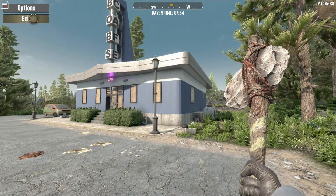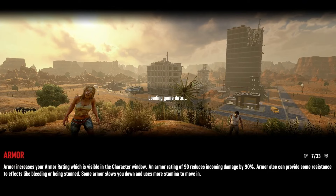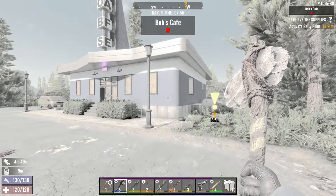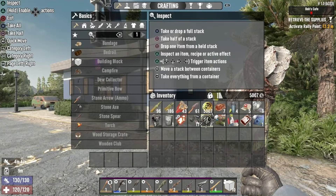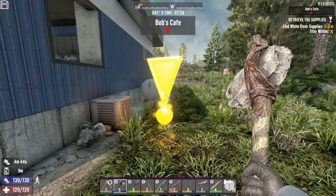Once you've located the loot area, all you're going to want to do is loot everything you want to keep, then head back to where the quest was started or initiated and exit your world. When you're back on the main menu, just load back into the game, and once you do, you'll see that all the loot you just picked up will still be in your inventory, and you can start the mission once again. From here it's just the same steps as before.